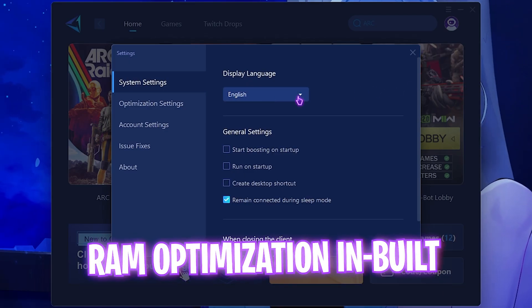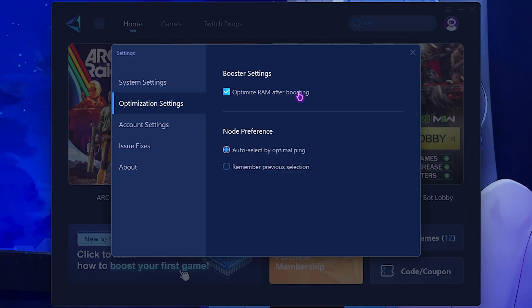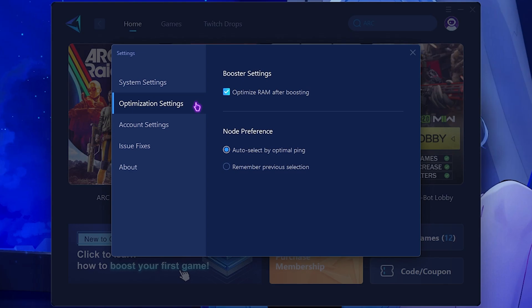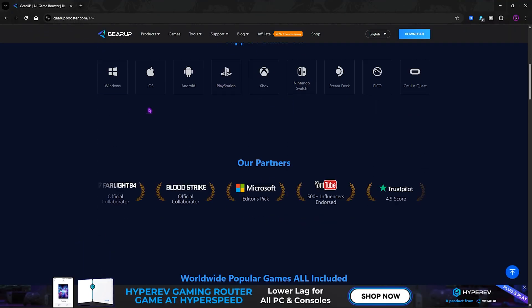Also in GearBooster, head to the burger icon, click Settings, then Optimization Settings, and select Optimize RAM After Boosting. This will help free up your RAM for gaming so you always have headroom while playing.